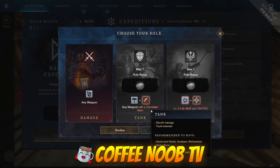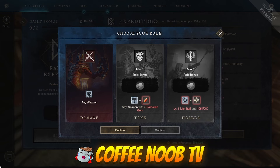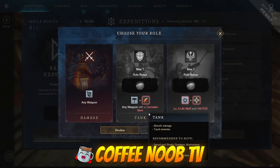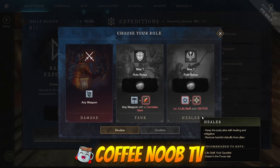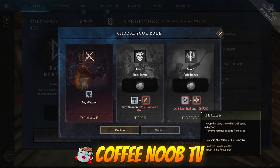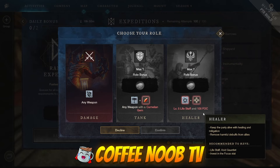My only concern here is that I don't think they're accounting for the stopwatch artifact, because from my understanding — I haven't done it yet, I'm still trying to build my tank set — with the stopwatch you don't need carnelian gems. So I think they need to make that fix. Heads up, New World — maybe look into that if it was an oversight.